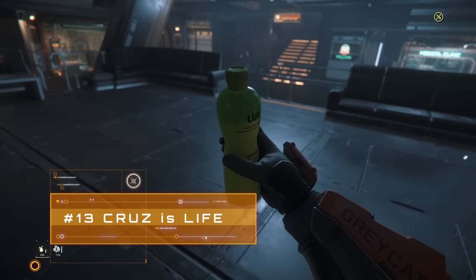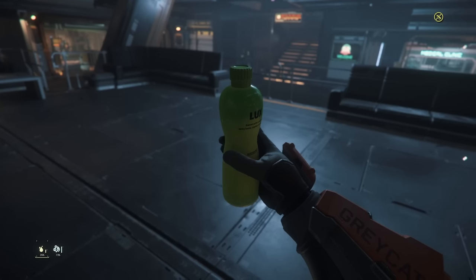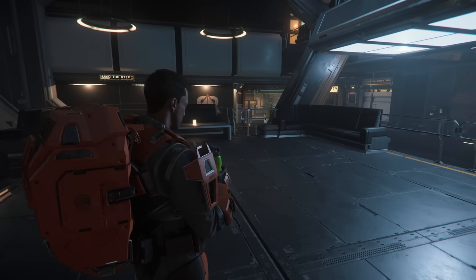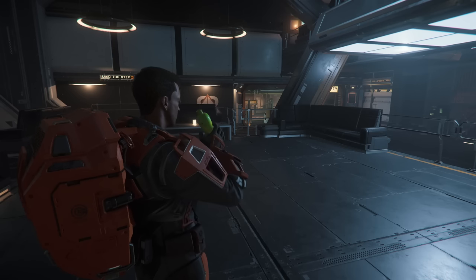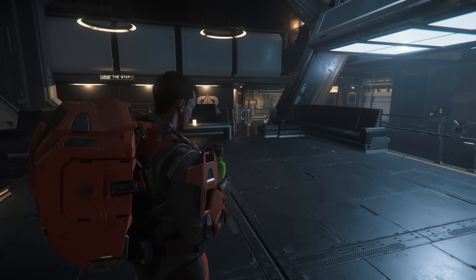Star Citizen has some basic survival mechanics — not overly onerous, but you will have to keep your character fed and watered. My advice? Get used to the sweet taste of Cruze. This beverage can be bought at many of Stanton's shops, or looted from the grey chests at nearly every outpost. Cruze refills both food and drink meters simultaneously.